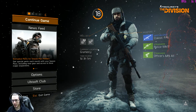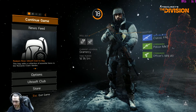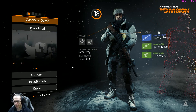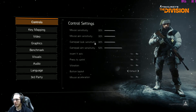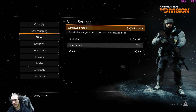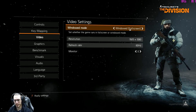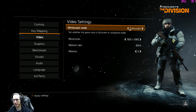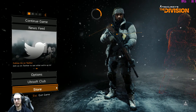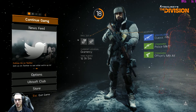Like most people, I'd usually get the issue where I'd launch this game and it would show a black screen, so I'd have to alt+enter and the game would appear in windowed mode. Once you got into the video settings, I would select windowed mode or windowed fullscreen, apply that, then go fullscreen and apply that. Then I'd quit the game and relaunch it.